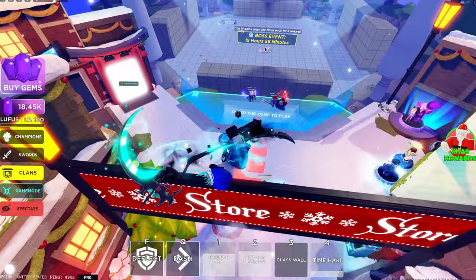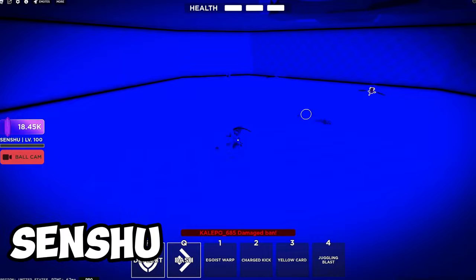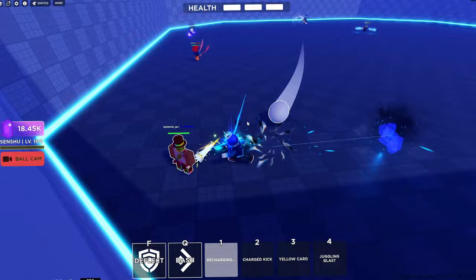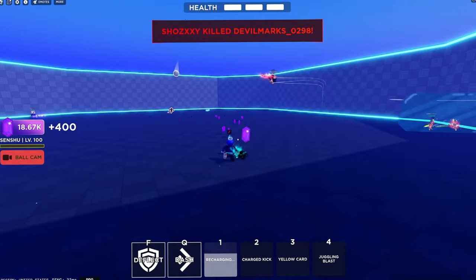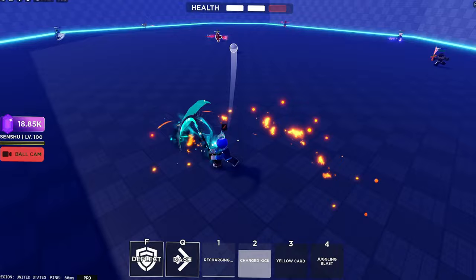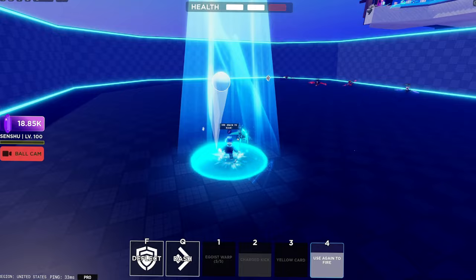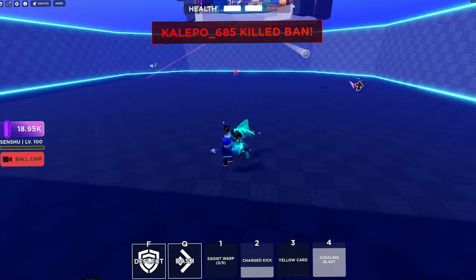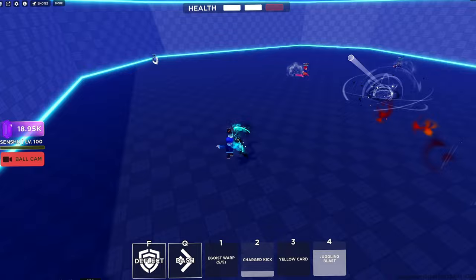The last champion is Senshu, the newest one before the update. His abilities are pretty simple. His first ability is Ego Swap - he just dashes around five times, which is pretty far. You can just close up to people, like Fox Zero's Ninja Run. Next is Charged Kick: basically you get a kick, hold it, and it charges up - the longer the charge, the stronger the kick will be. Next is Juggling Blast: it's a block. You hold it, when the ball comes to you, you juggle the ball, and then once you have it you keep it until you press 4 again, then it shoots to another person. It's my favorite ability.